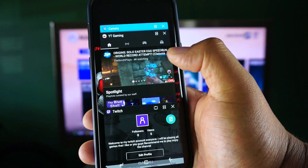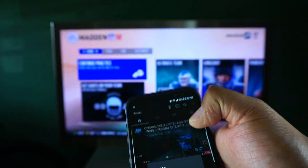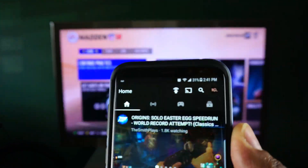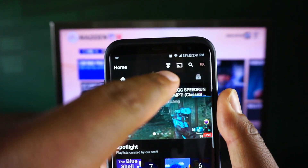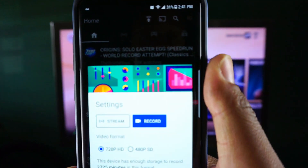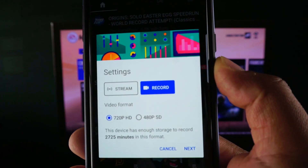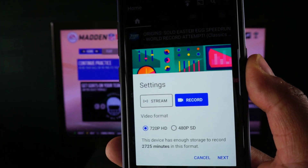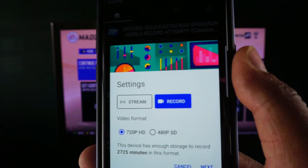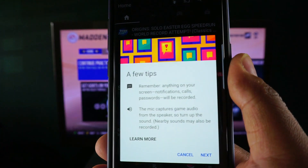On Android, go to the bottom and open YT Gaming. You'll see a Wi-Fi-looking signal with an arrow — press that button. It's going to look like a stream option. Press 'Stream' and go through the next steps — that's basically telling it to live stream onto YouTube. If you choose 'Record' instead, it just records and you can go back and edit it later. With the free version, all you get is 720 HD. Press Next.